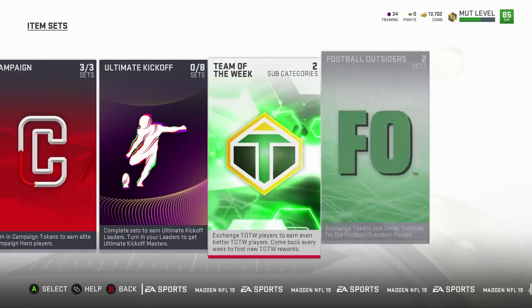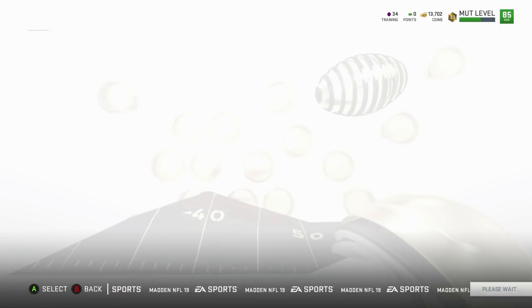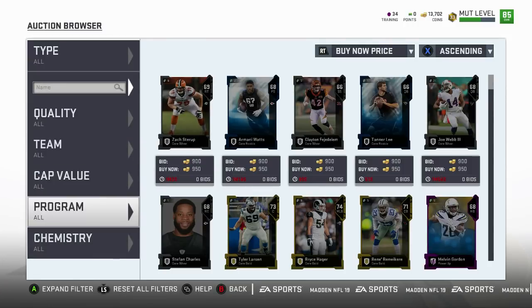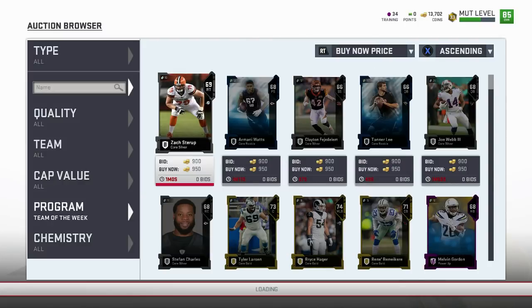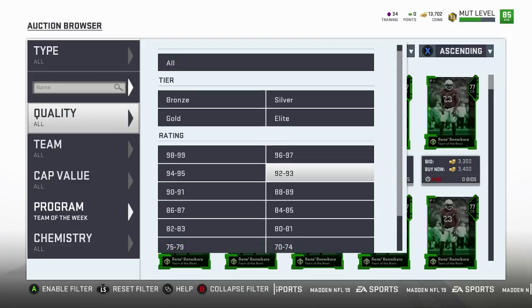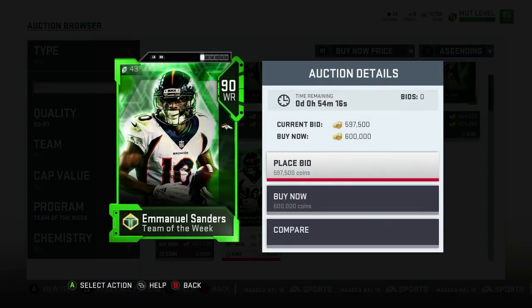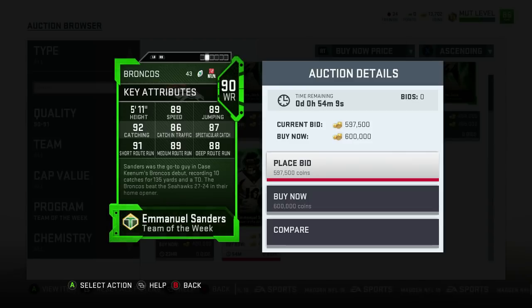Let's go check out the packs — actually, first we'll check the auction house for the two hero cards this week. They are on the auction house; it took about 20 minutes to get on. They said 2 p.m. Eastern and that's exactly when they came out, so usually every Tuesday it is a bit later. We'll get Emmanuel Sanders first before he gets sold. He's got 89 speed, 92 catch — very nice catching — 86 catch in traffic, 87 spectacular catch, 91 short route running, 89 medium, 88 deep. Some very good route running and very good catching on him. Speed is very nice as well — the card looks pretty good.